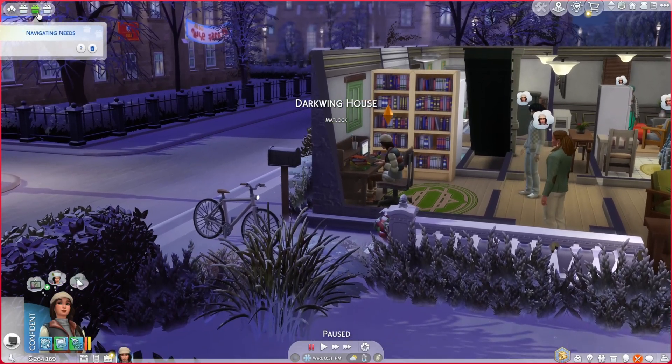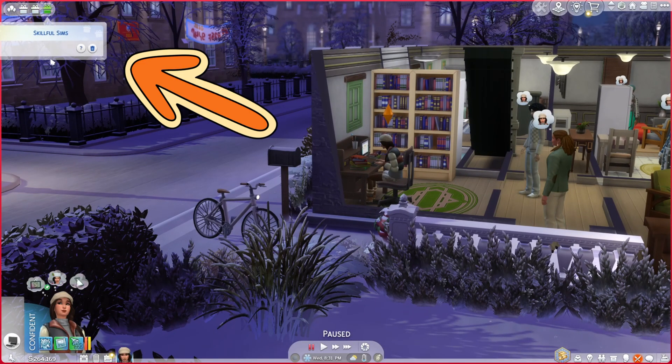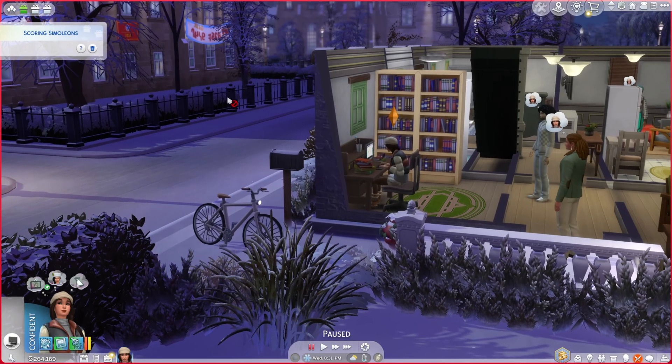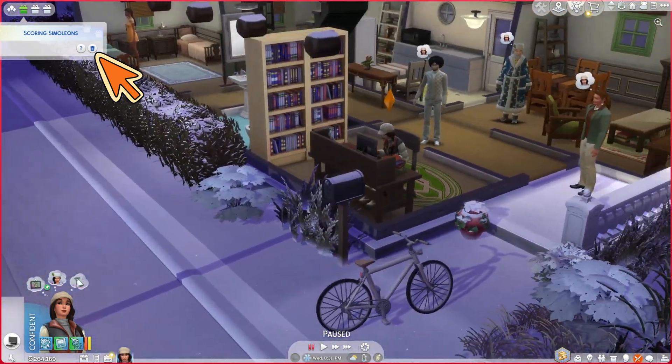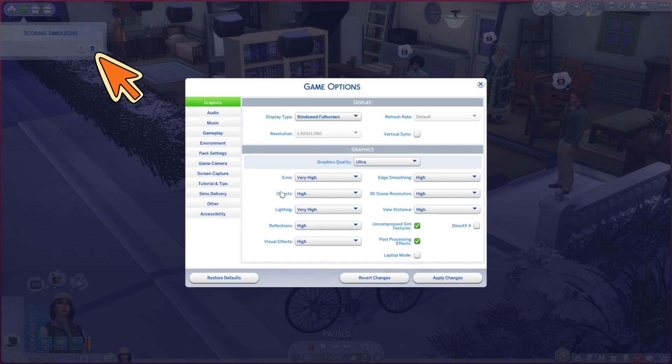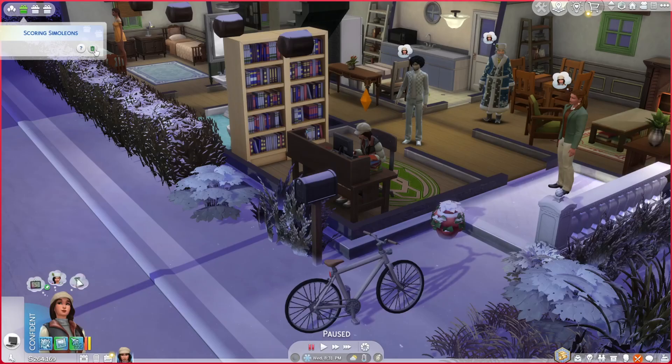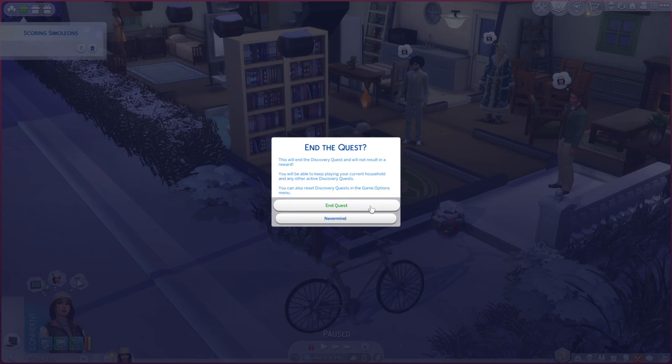Now I return back to that original save file, and I have this empty Discovery Quest there still. So if you want to get rid of it, you will have to click on the icon of the bin, and that will get rid of this empty Discovery Quest. You can see that I have it disabled in the menu, so I will just end the quest manually, and I hope it's not going to appear again in my game.